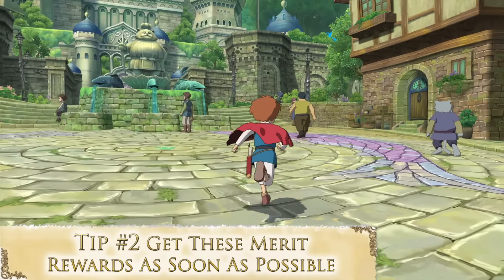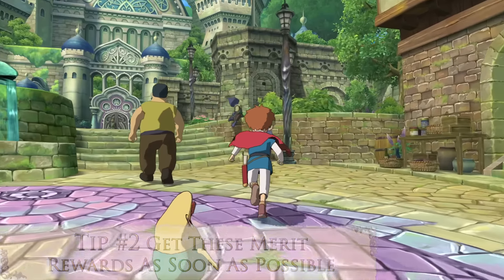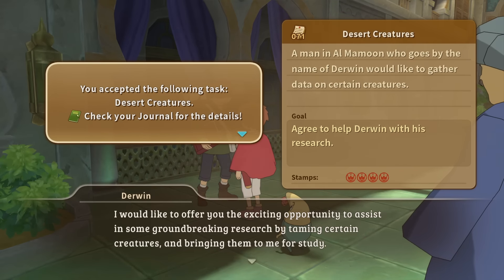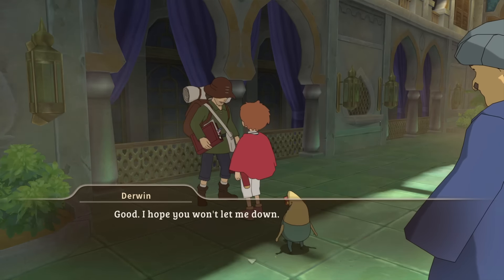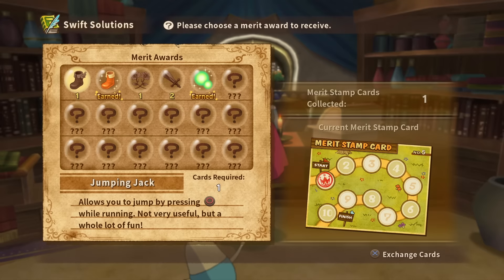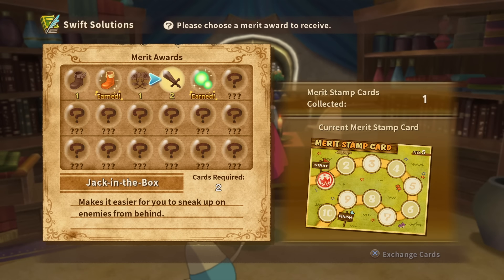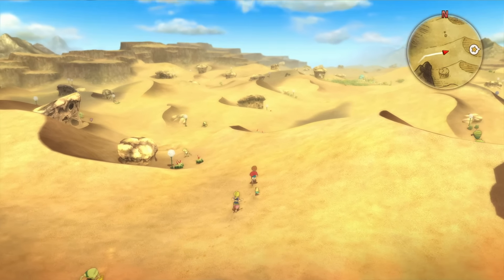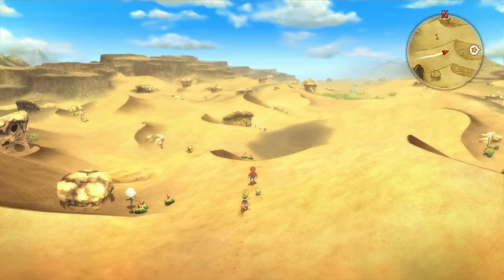Tip number two: get these merit rewards as soon as possible. Another thing you receive for completing errands and bounties are merit stamps. These can be turned in at Swift Solutions for a variety of bonuses once you have enough stamps. There are two in particular though that you need to be sure to get as soon as you can. First is the Jack Be Nimble reward. This is one of the first merit rewards you can purchase and will speed up your traversal on the world map. Get this one ASAP as it makes traversal across Ni No Kuni's already amazing overworld that much more enjoyable.